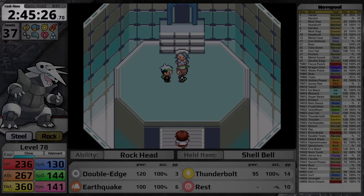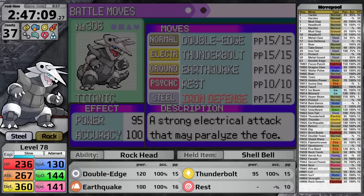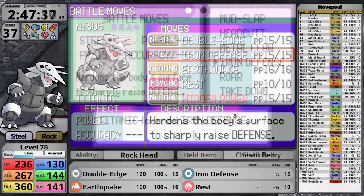Aggron finishes the league with a time of 2 hours 45 minutes and 26 seconds, with 37 resets at level 78. This is a game time of 8 hours and 51 minutes. But the game is not over — Steven Stone is still left to face. To prepare, I go to the Move Reminder to get Iron Defense back, and I also relearn Hidden Power. Now I am ready for the ultimate test.